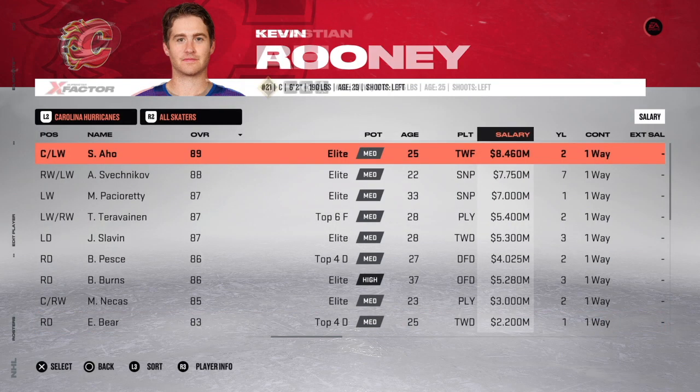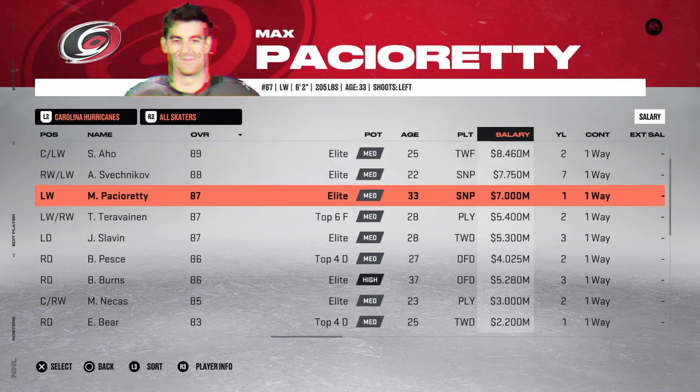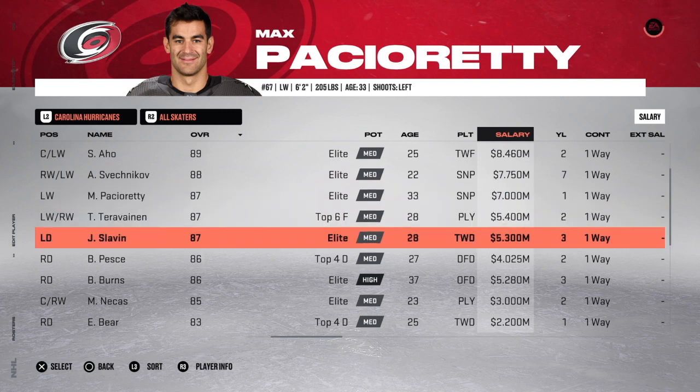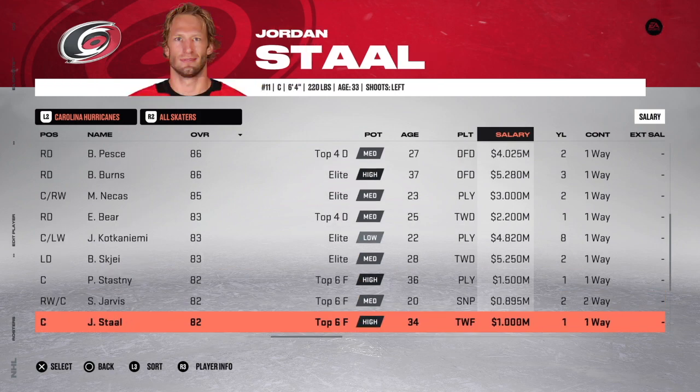Over to the Carolina Hurricanes — once again, need to take some salary off of an expiring deal. You could do it to Max Pacioretty from seven down to two, but I went ahead and did it to Jordan Stahl, removing about 5 million: Jordan Stahl from six down to one. The Jordan Stahl expiring deal at 1 million. That's all you have to do in Carolina, and that keeps the rest of the team salary cap compliant.